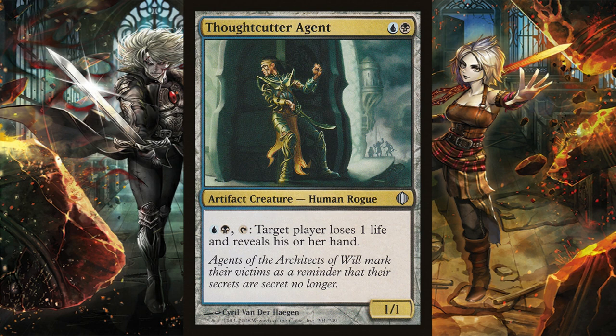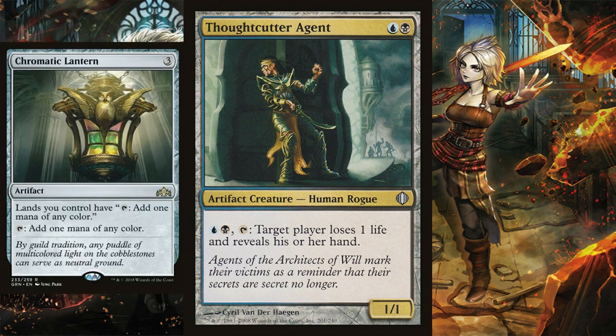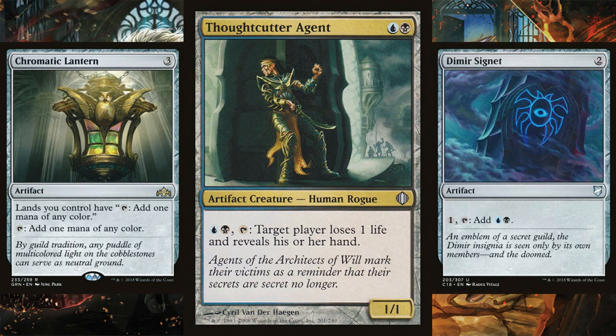It does make tapping more interesting. The required Dimir cost is a restriction. But you can also run things like Chromatic Lantern to fix your mana. You don't have to really worry about colors anymore, or even just the Signet. You can have three open and have the Signet, threatening anything. At the end of your turn, I want to see your hand.